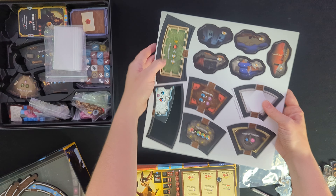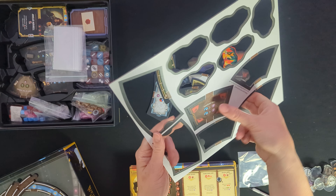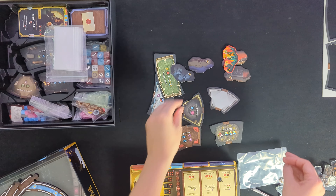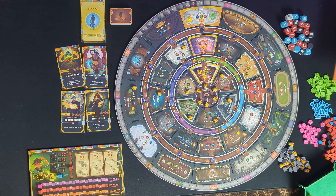The punch-out sheet includes all of the stretch goals that were reached as part of the Kickstarter. This includes extra room tiles, unique fire and rubble tokens, and a blank room to design one for yourself. That is it for what's in the box. Join us next time for how to set up your first playthrough. Thanks for watching — we'll catch you guys next time.